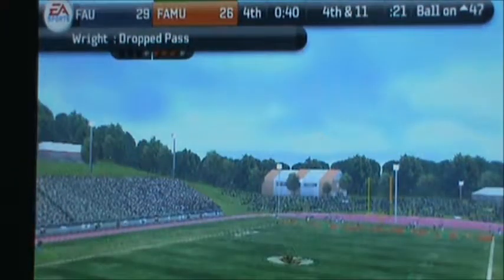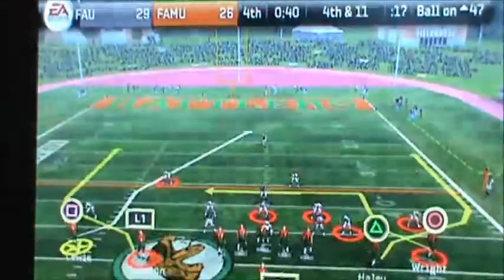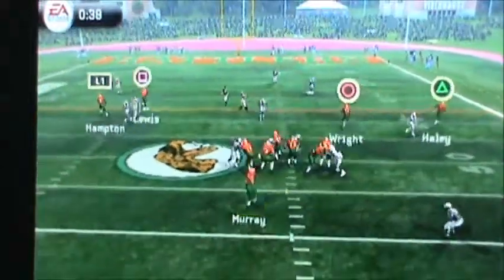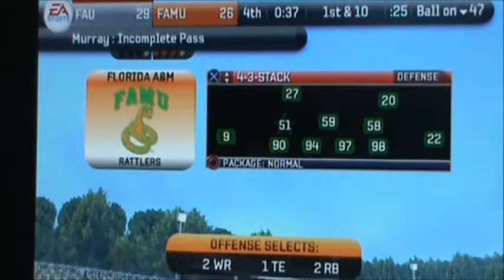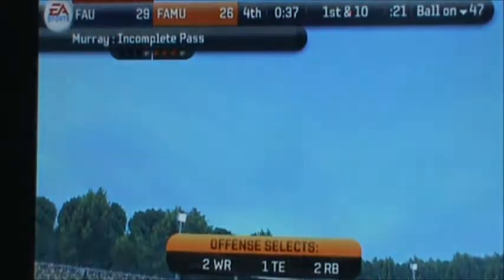Now I have this wide receiver — he hasn't been too big of a factor this game, but he's a 98 overall. He transferred from Alabama his sophomore year and he's a senior now. You can see him on the left there — Lewis. His route is in white, and obviously he's the go-to man. Let's see if I can pull off a 4th down miracle. He throws, and it's caught — but they're going to rule it out of bounds. Oh no.